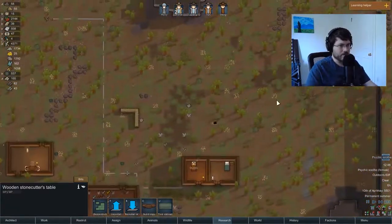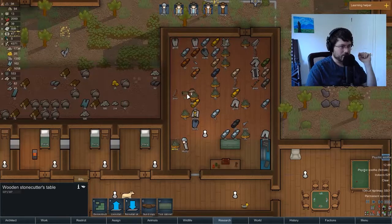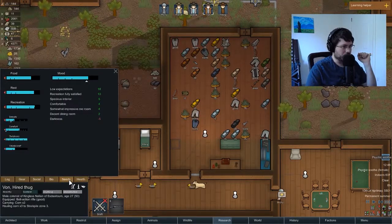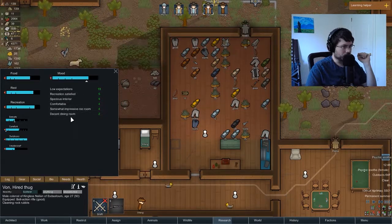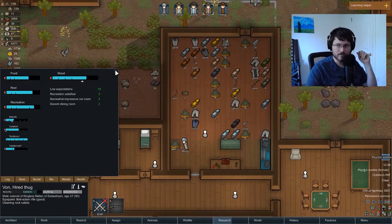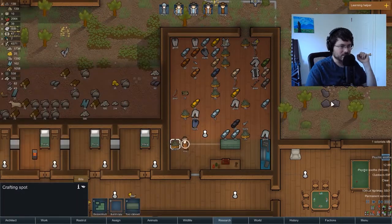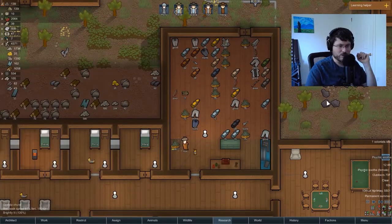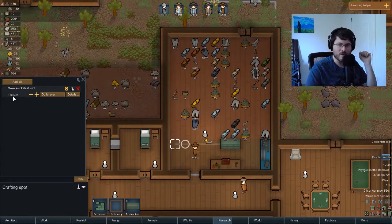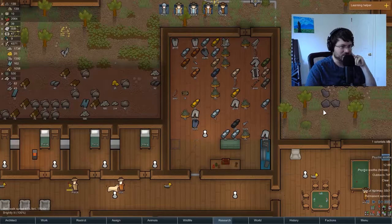We need more cloth, more stone, and more joints — Bond has a withdrawal. Now we've got five joints. He's not going through withdrawal anymore, so he did get himself a joint. It looks like he's at a crafting spot — he's rolling doobies. I have a bill set up in the crafting spot to make smoke leaf joints forever, so anytime we have weed in here they're going to just roll joints. It's a good source of money.